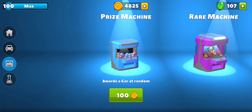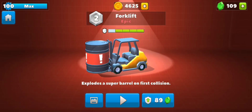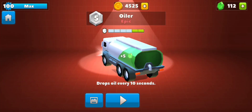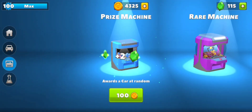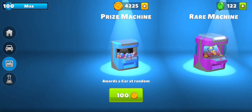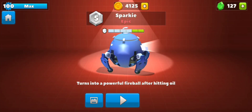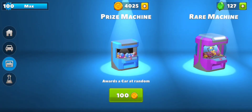I'm already back to 100 gems after spending so many of them. Here's another epic, not a duplicate though. Okay, now a duplicate — that's fine. I appreciate all the epics, all the legendaries, but just give me a Little Toe! How are we getting so many epics and legendaries?